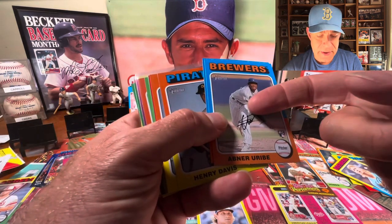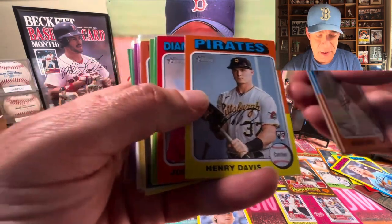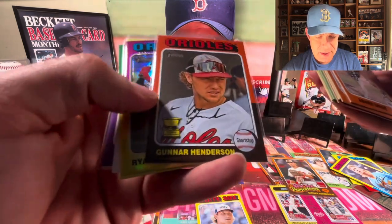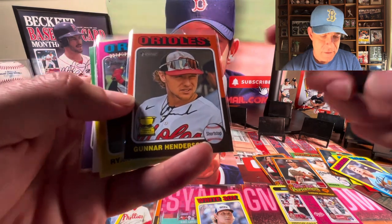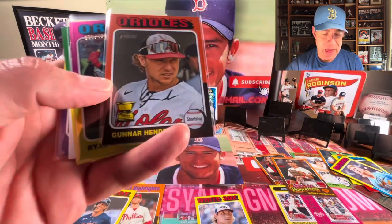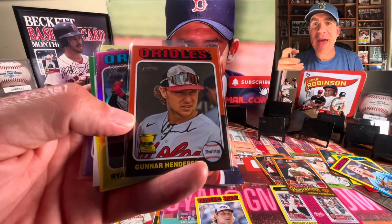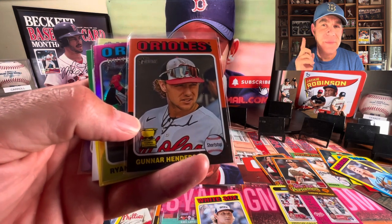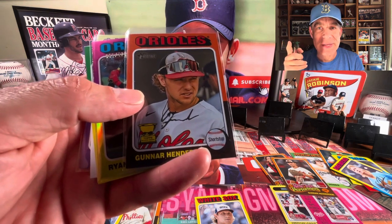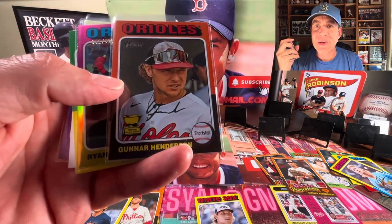Henry Davis is not doing that well but he'll get better. Couser's killing it. This Gunnar card — I love it so much. The color scheme really works with the uniform, and the dirt on the hat just kills me. Back in high school when I played ball, I thought I had failed if I went home with a clean uniform — because it means I wasn't diving for balls at first base, wasn't sliding when stealing bases, or going for extra bases. I had to get dirty at some point.